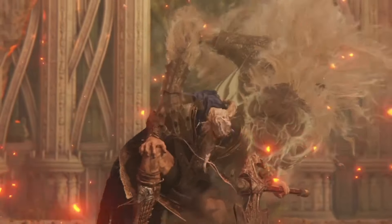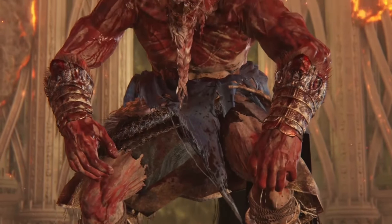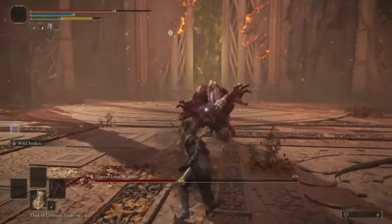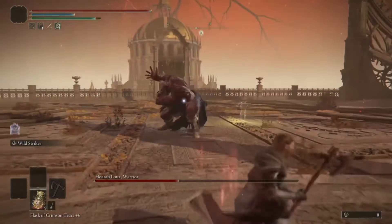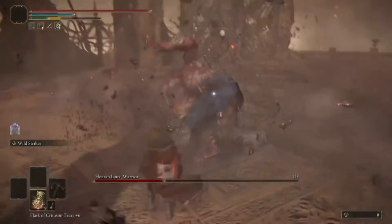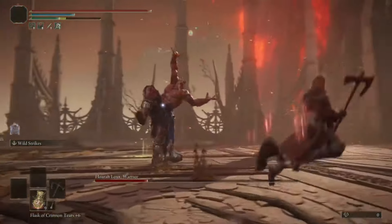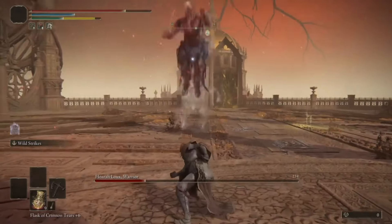But now comes the hard part. A lot of Hoarah Loux's attacks hit like a dump truck on steroids. You'll once again be relying on attacking only after he does as it's your safest opening. And for every roar attack he jumps, the next one he won't, so use that opening wisely. Hoarah Loux part 2 likes to stay extremely close to you, but once again has easy-tell openings that are safe from range.